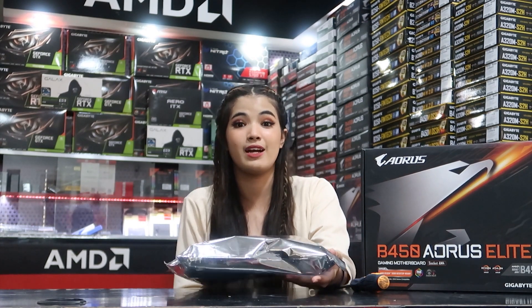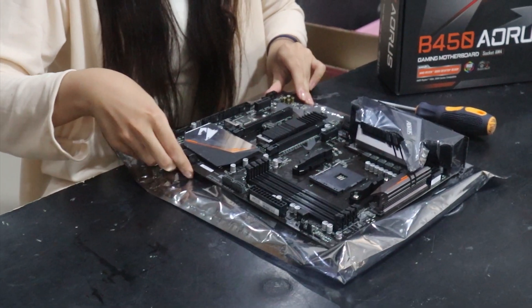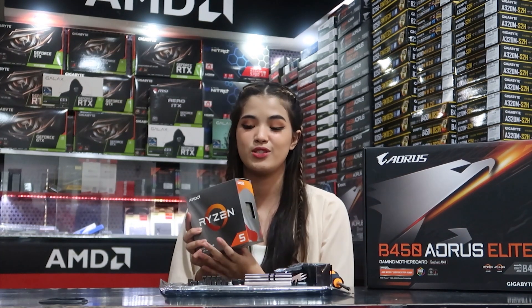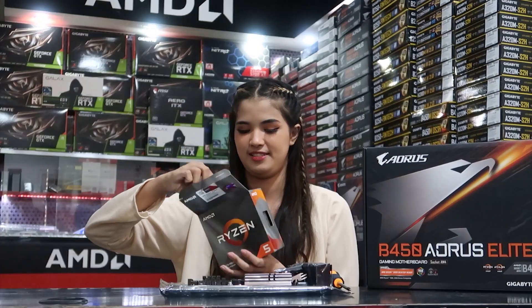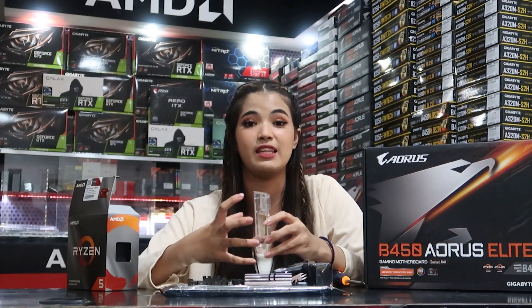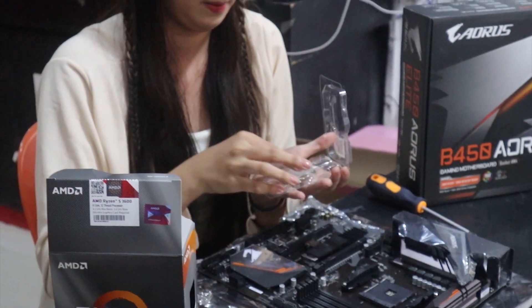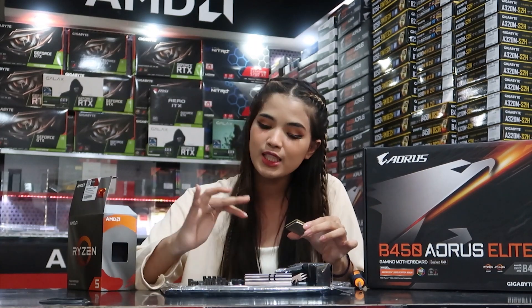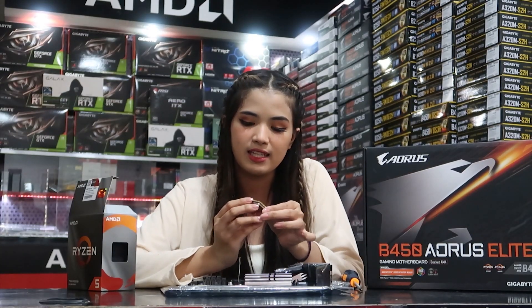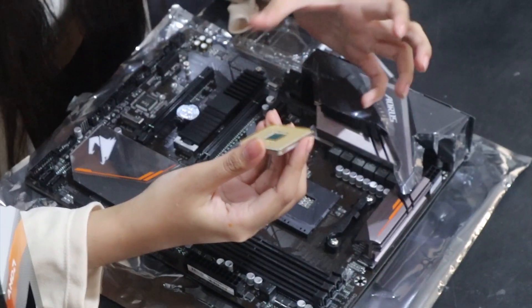So, we'll set up the motherboard on the anti-static wrapper first. Okay, the motherboard is ready. Now, we'll attach the processor. Let's unbox it first. Here it is. When we remove it, we should not touch the gold pins on the back because it's sensitive. Now, this lever part here — we raise it up, and then we look for the arrow indicator on the side. It needs to match up with the socket on the board. There's a guide, you'll see it. It's very easy — you just need to be observant and careful so you don't make any mistakes.